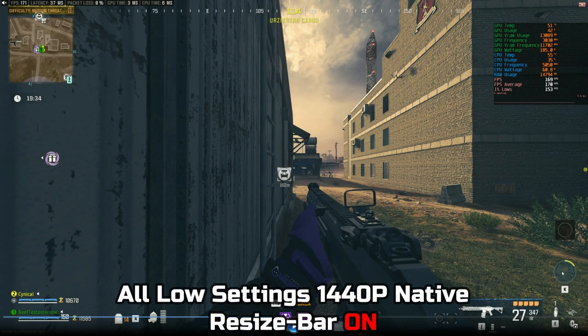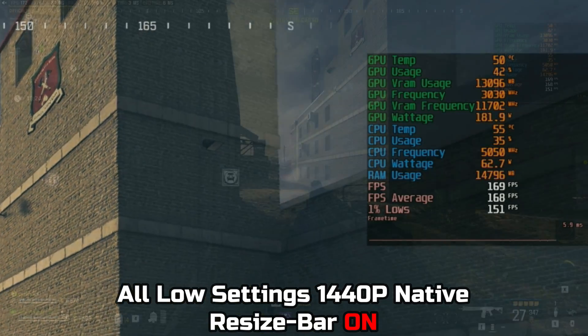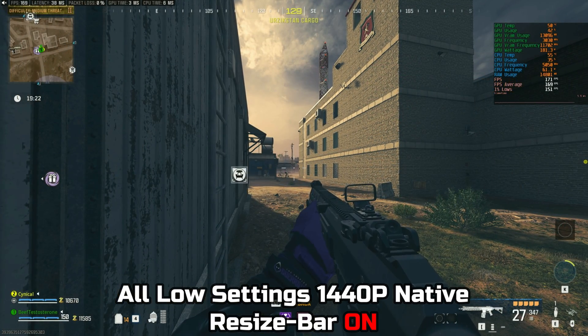This right here is Modern Warfare 3 zombies with resizable bar turned on. What you'll notice, looking in the top right-hand side, is that my FPS is hovering between the 160s to 180s — roughly 170 — when looking at the middle of the map in the general location of that Pack-a-Punch machine. When I move it a bit more to the right, the FPS does not really change much; it's pretty much the same.